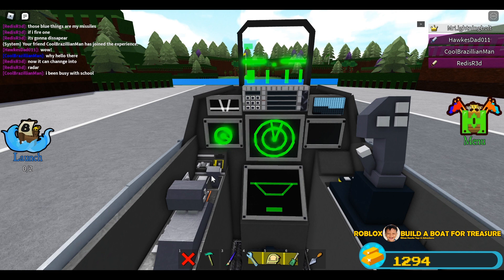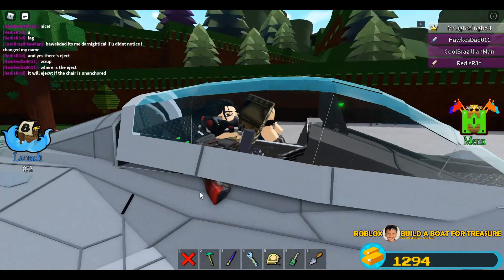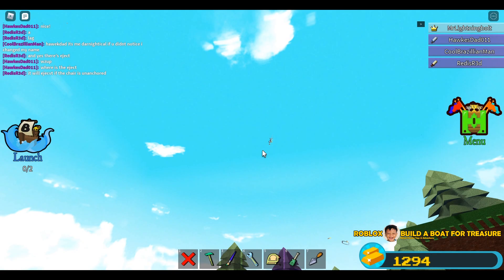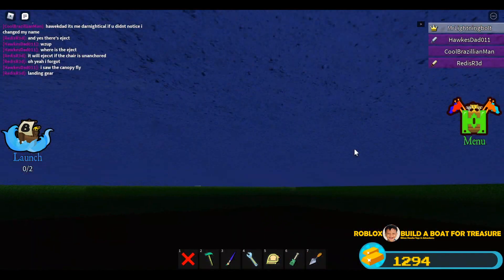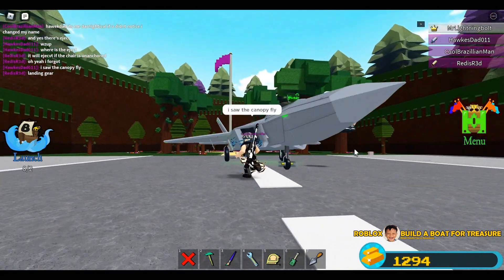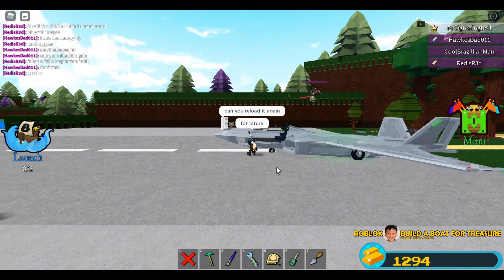We switch it to radar — wow, awesome! I wish I could create this on my fighter jets. Red Gaming PH ejected the canopy — so if the eject is triggered, the chair will also be released. I saw the canopy fly — really cool. The landing gear is very functional and realistic, there are also landing gear doors. I like these details.